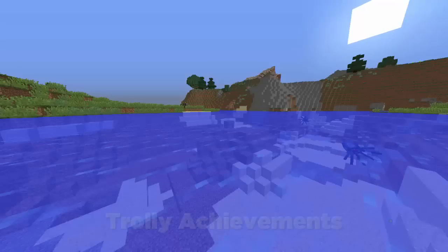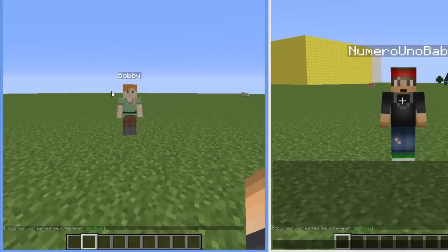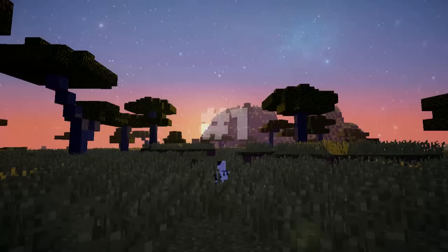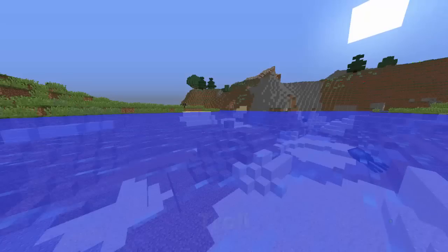Number two is a plugin I really like called Trolly Achievements. It lets you create a fake achievement that a player has just earned. These achievements pop up in the chat, which is pretty cool — it announces it in front of everyone so you can kind of embarrass them a little and create whatever achievement you want.